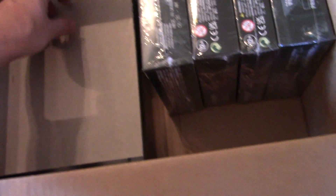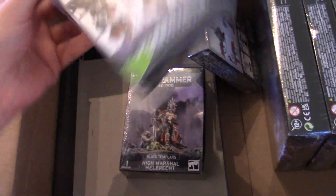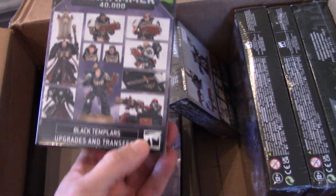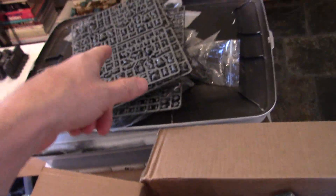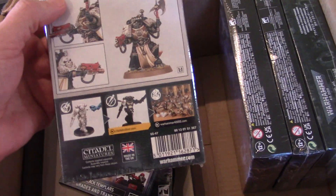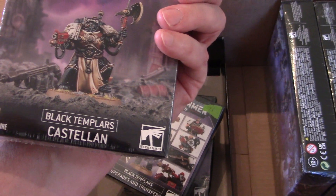Now the boxes — this is really easy. High Marshal Helbrecht, upgrades and transfers — that's a pretty cool kit. It definitely turns all of that into Black Templars or Red Templars or whatever else you want to make out of them. There are different things you could do with it. Then there's Castellan — that guy's awesome.